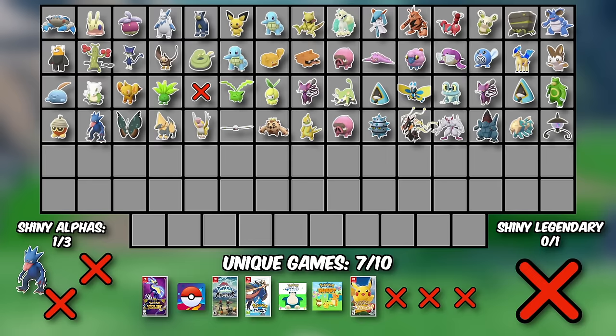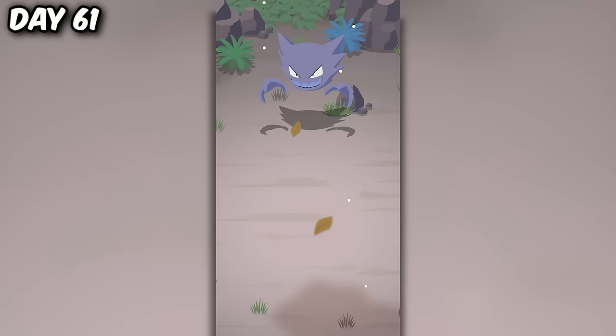Here's another update on what we've scored recently — quite an insane collection we're building. The only stat that's changed is we now have one shiny alpha caught. I woke up the next morning to find our final Pokemon Sleep shiny: a Haunter, which is pretty cool.